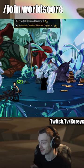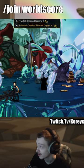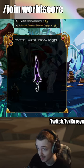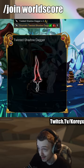AQ Worlds got two new drops today. They're in the map World's Core and you can get them off the Crystallized Mana here. One member and one non-member version of the same dagger — the difference being that the member one is color customizable and the non-member one is not.